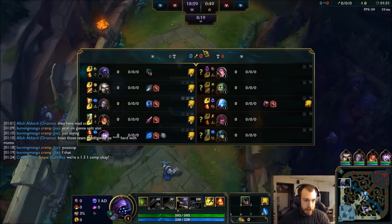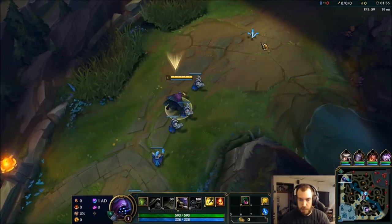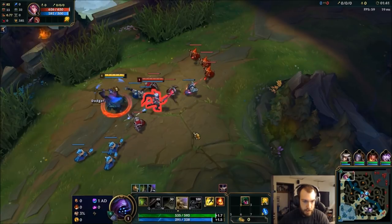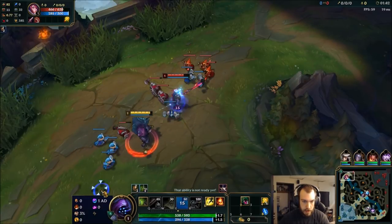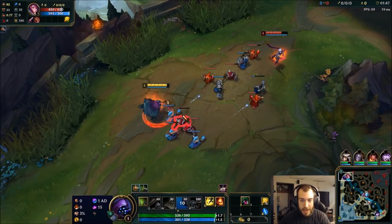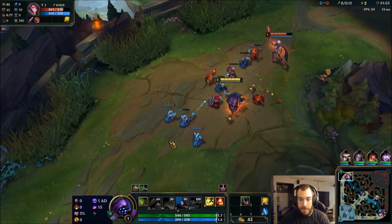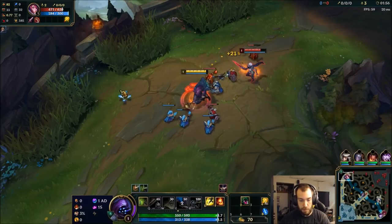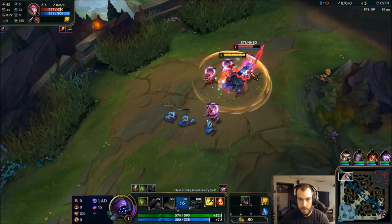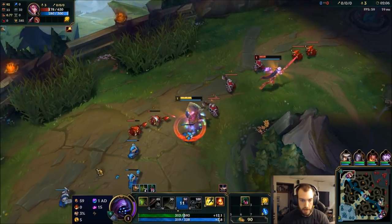Alright let's do this. What's up everyone, EmpoweredQ's here bringing you some more League of Legends action. We are going for the ultimate split push Jax build, should be pretty fun. They have an Amumu, a Nidalee, a Xayah, a Nami — that is all I have to say for split push.